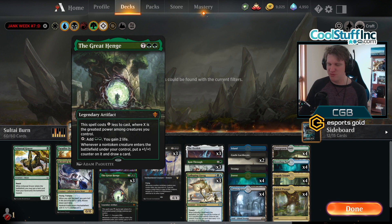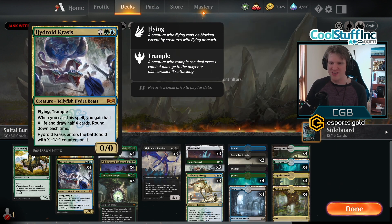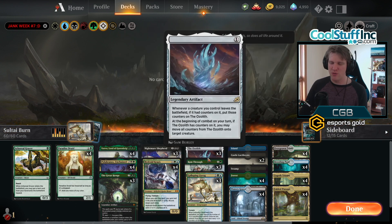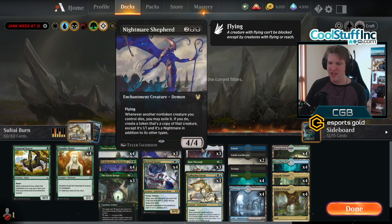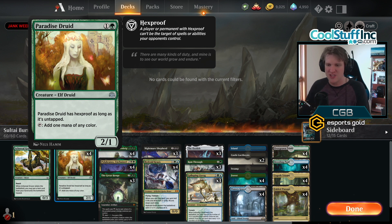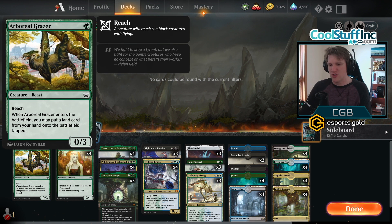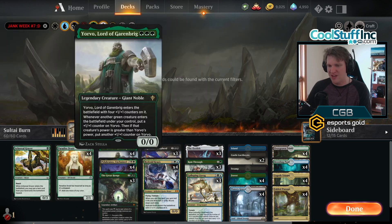Each time the thing dies those counters can go on the Ozolith, so it's another insane way to generate a bunch of counters with these legendary green creatures. The Great Henge with large creatures makes a lot of sense; with plus one plus one counters it makes sense and helps draw what we need. Hydroid Crisis helps get through the deck and combos very well with Ram Through, the Ozolith, and the Great Henge. Paradise Druid is probably the most important card in the deck because otherwise we do nothing for two or three turns and we're too far behind.